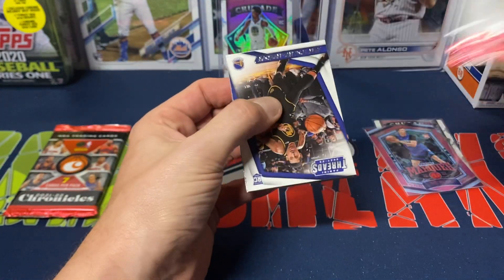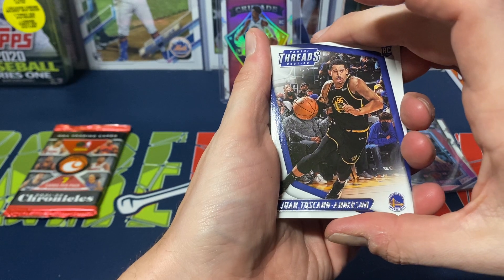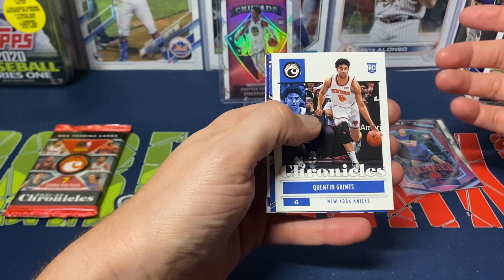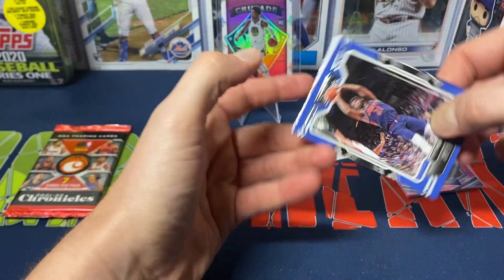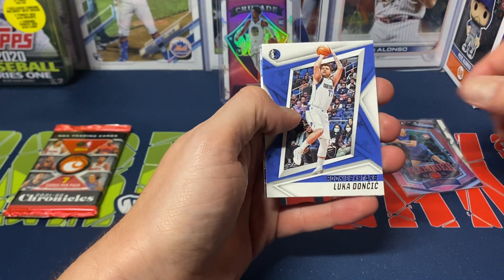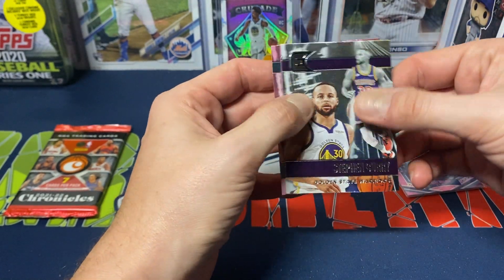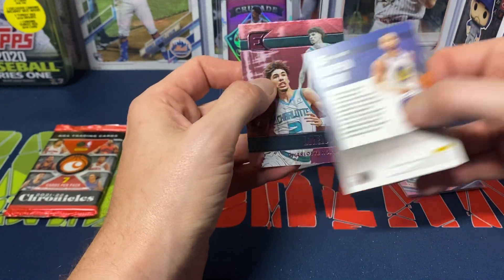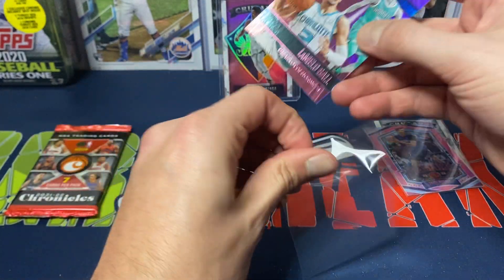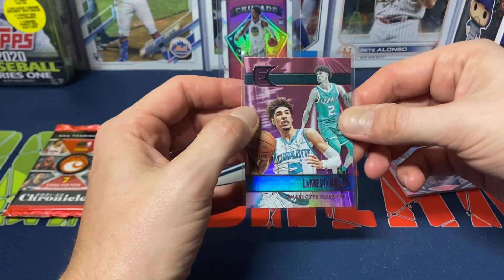Next pack. We got Juan Toscano Anderson Penny Threads. Quentin Grimes Chronicles. Joel Embiid Playbook. Steph Curry Absolute. Luka Rookies and Stars. Steph Curry Essentials. And our pink this time around — LaMelo Ball, second year card. Would have been cool if it was a pink parallel from last year, but it's actually just from this year.